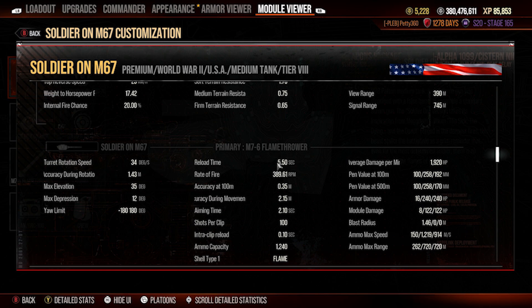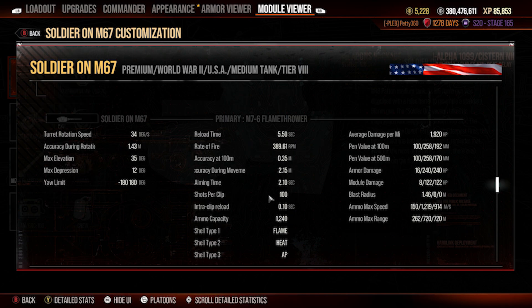You've got a 5.5 second reload listed but that's because it counts the flamethrower — the actual main cannon reload is about 5 to 5.1 seconds with my build for the 240 alpha, which is pretty decent and about the same as the M48A2. You've got 0.35 accuracy, 2.15 accuracy during movement which you'll want to buff with run and gun, and vertical stabilizers are a must given the 1.43 accuracy during rotation. Aim time is 2.1 seconds, which gets down to about 1.9 with crew.